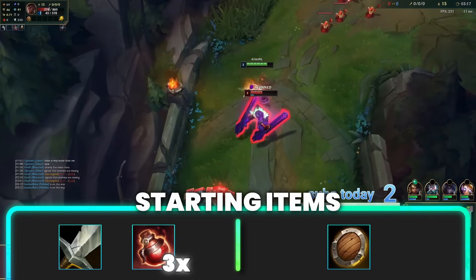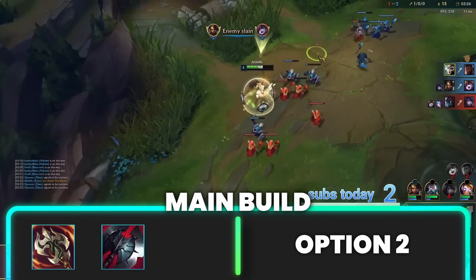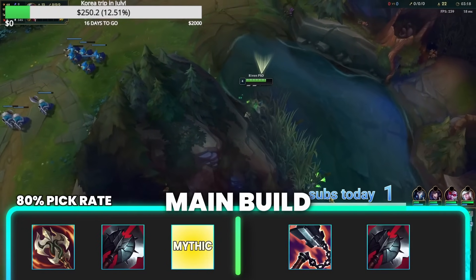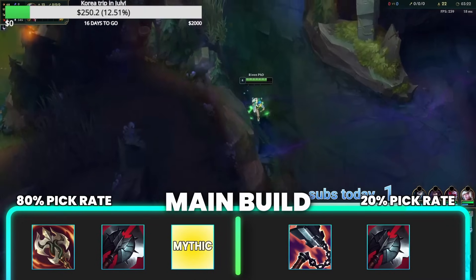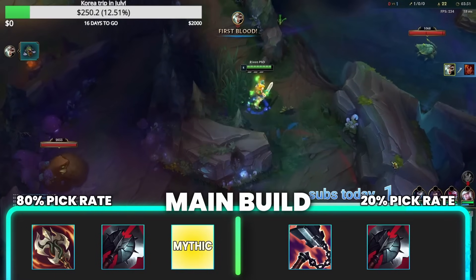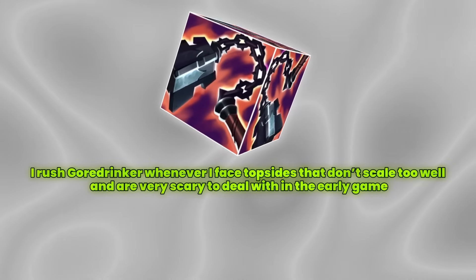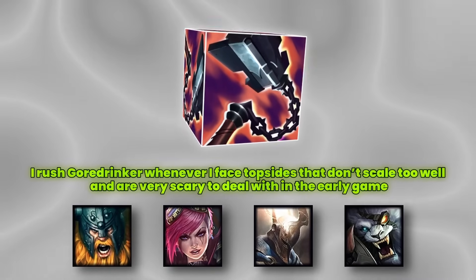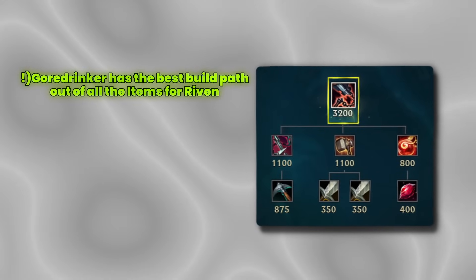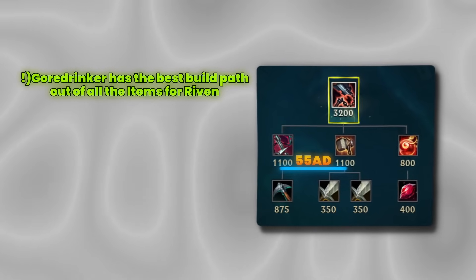There are currently two main build options. The build I use the most right now is Ravenous Hydra into Black Cleaver into a Mythic, which varies depending on the game — I take this in around 80% of games. The second option is Goredrink rush, often also followed up by Black Cleaver, which I take around 20% of games. I rush Goredrink whenever I face top-side junglers that don't scale well but are very scary in the early game, such as Olaf plus Vi, Pantheon, or Rengar. I also take Goredrink into matchups that play for execution ranges such as Garen and Urgot. Goredrink has the best build path out of all the items for Riven with very nice components, but the biggest downside is that it has no scaling.